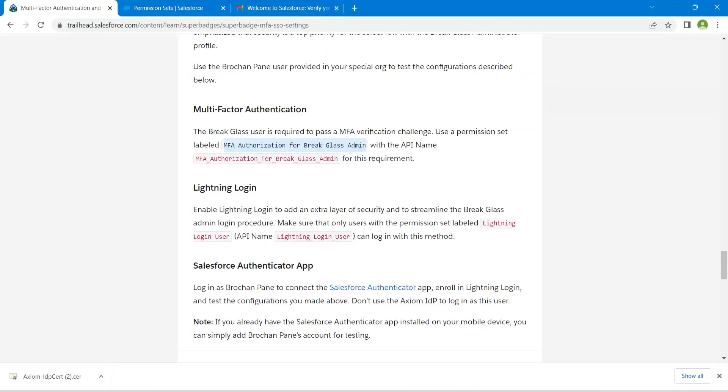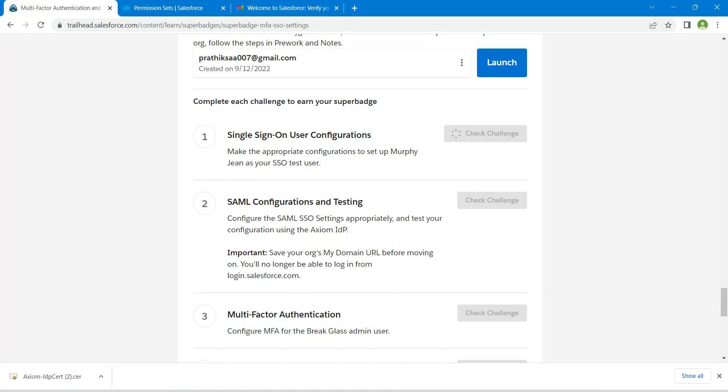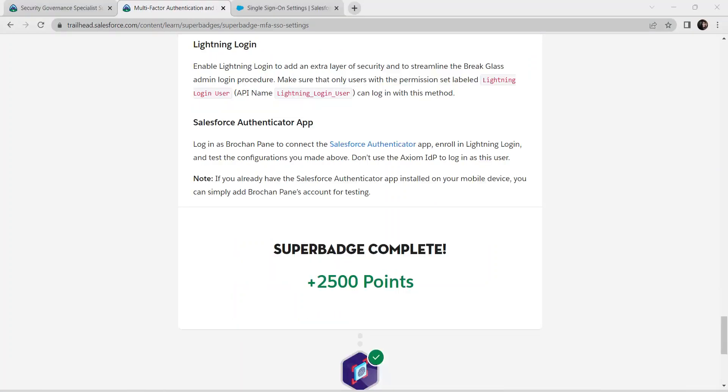Hopefully we have completed all the first three challenges together — let's check. We have passed our first challenge, now let's check the second challenge. For the fourth challenge, I'm skipping it here as we have already covered Salesforce Authenticator in a previous video — the link is in the description. From the next super badge onwards, we'll also cover possible errors and solutions. Don't forget to subscribe — see you on the next super badge, bye bye!